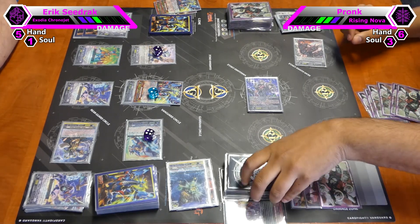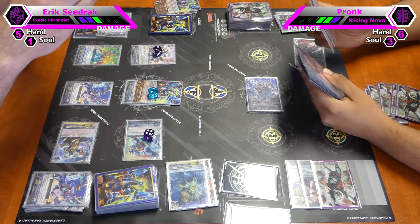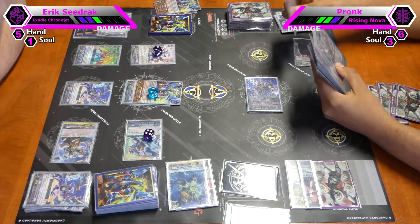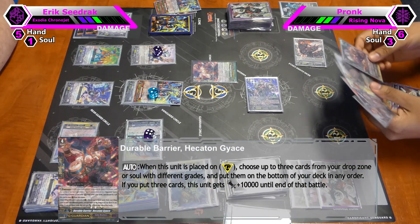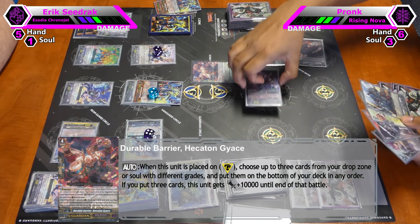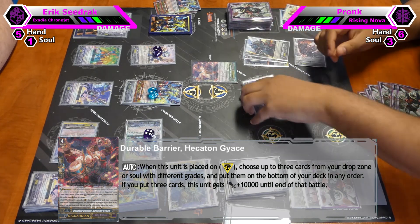My front row gets 2k because I now have 2 face-ups open in the G-zone. And so this one is close to 4. So this makes for 70. Linus, Hecaton guides — his skill: I can shuffle 3 cards from the drop or soul with different grades. And we fought from the drop.